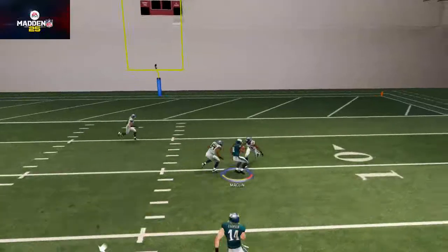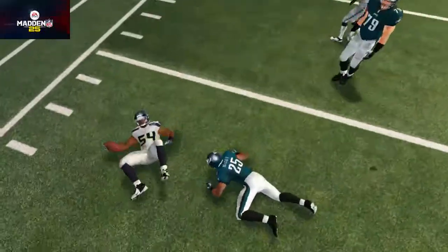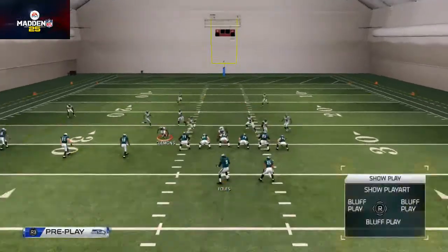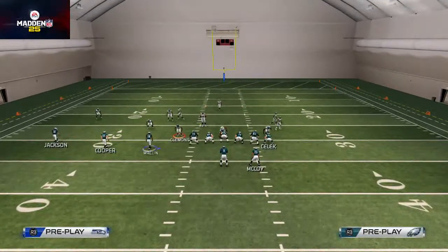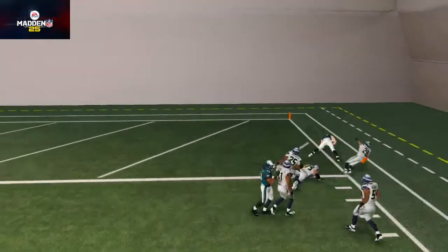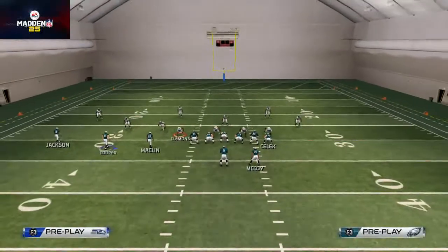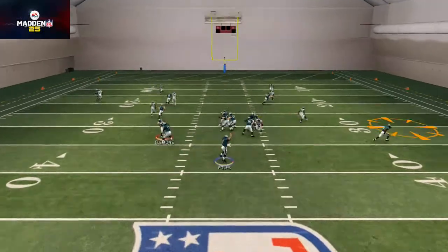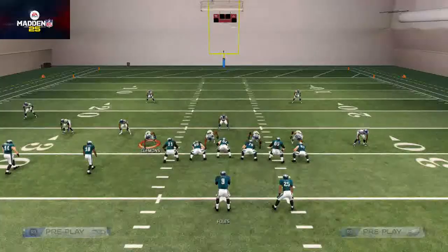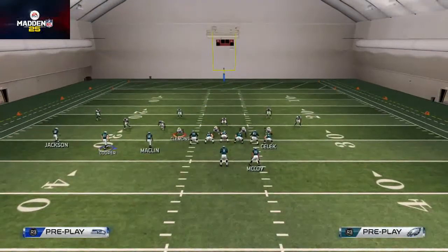If they're running Cover One man-to-man defense, we'll show how to beat that as well. Against Cover One man, the corner route to Brent Celek typically does a nice job getting open, which is why we have it in there. If that route doesn't get open against man coverage, we like to try to hit the running back out of the backfield on the wheel route — getting LeSean Shady McCoy in space, and a lot of good things can happen when that occurs.